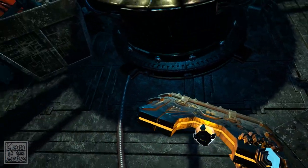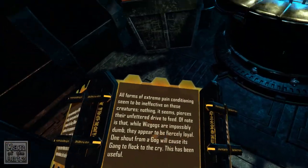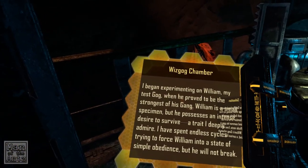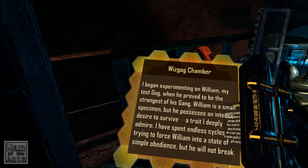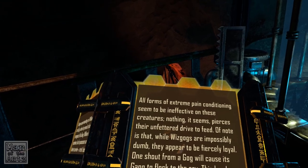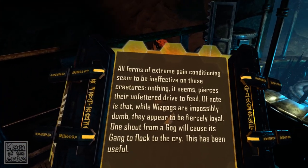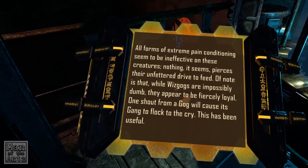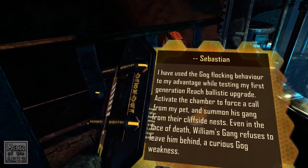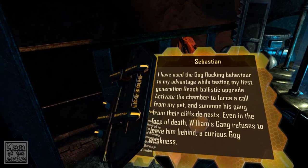One of these things — I feel like this is something that's supposed to be actually useful. It is useful! Whiz Gog Chamber: 'I began experimenting on William, my test gog. When he proved to be the strongest of his gang, William is a small specimen but possesses an intense desire to survive — a trait I deeply admire. I have spent endless cycles trying to force William into a state of simple obedience but he will not break. All forms of extreme pain conditioning seem to be ineffective. While whiz gogs are impossibly dumb, they appear to be fiercely loyal — one shout from a gog will cause his gang to flock to the cry.'